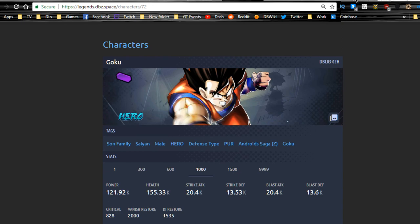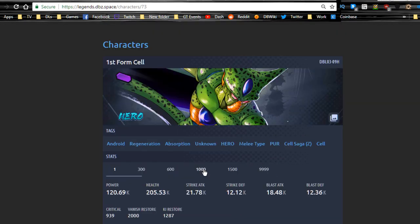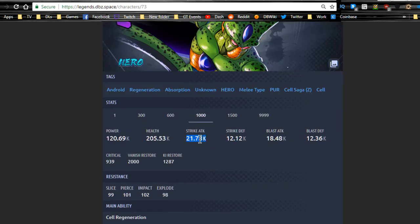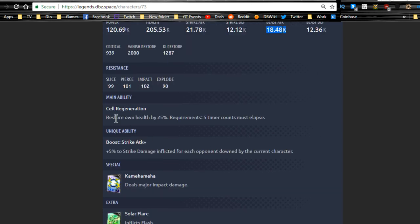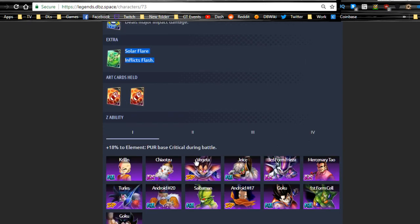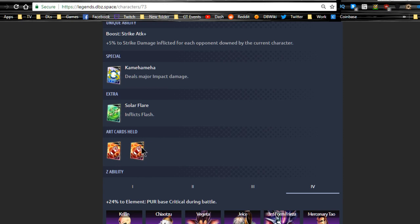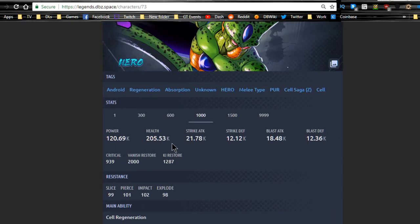Goku's Z ability is good for linking with Vegeta or other high blast damage units. Since he's a hero he'll be a more common pull so you can get him to level 3 fairly quickly. Hero Cell at level 1000 has strike attack of 21,000 and blast attack of 18,500. His main ability restores own health by 25% — can only be used once. Unique ability gives 5% strike damage for each opponent downed, which isn't that viable. His Z ability buffs purple base critical, and I don't think critical is very impactful anyway.